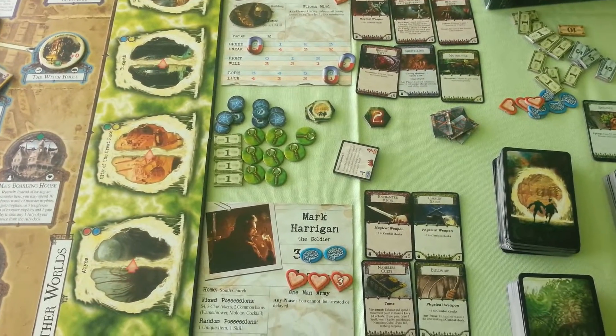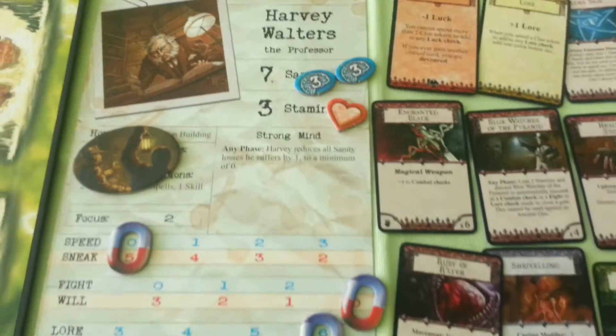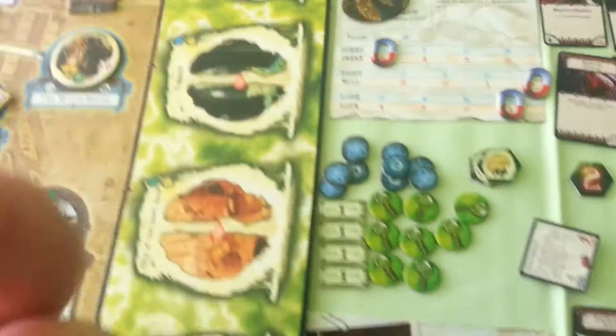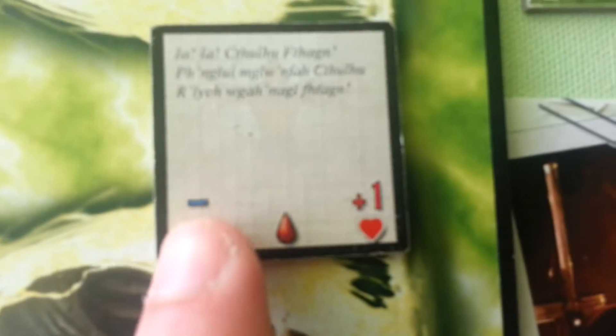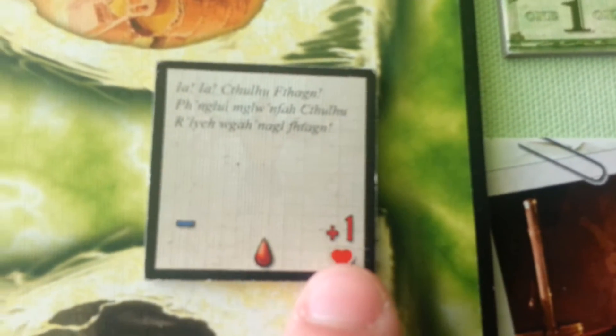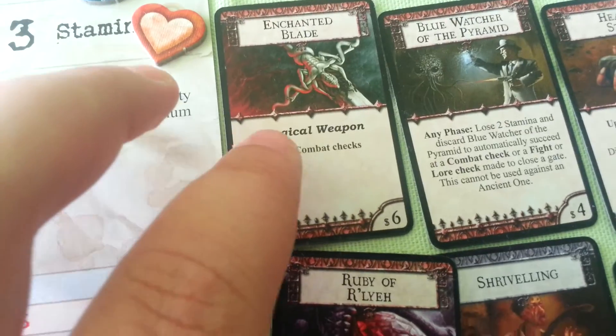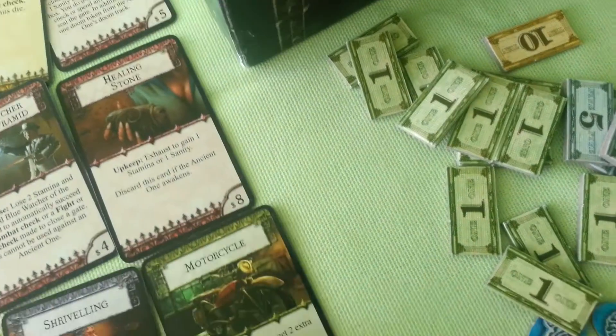Now we'll start turn number 19. First player is Harald Walters, so he will go straight to the Berlech. But for this he will need to face the cultist. The cultist doesn't have a horror check, but it has a modifier of minus 2 instead of plus 1 because of the hostile worshippers effect. So, minus 2 plus 3 is 1, plus 4 from the blade, that's 5 dice.